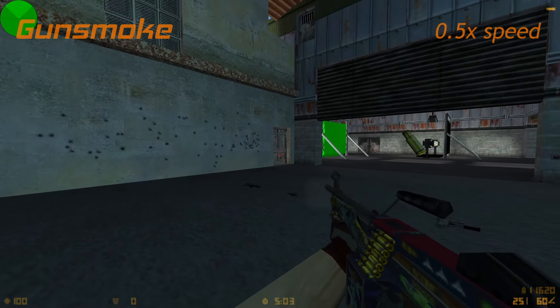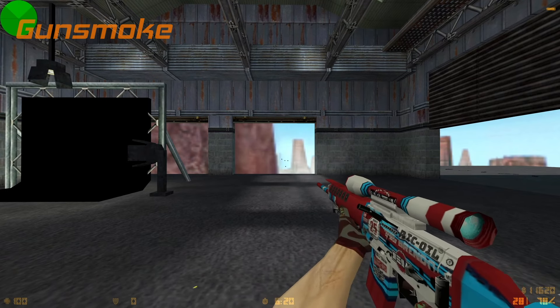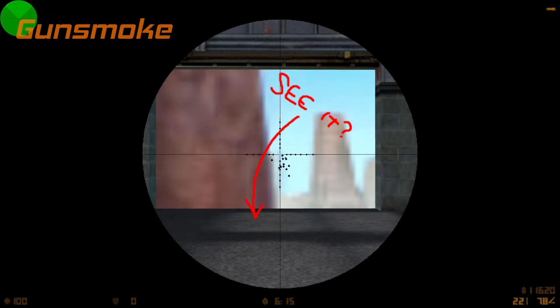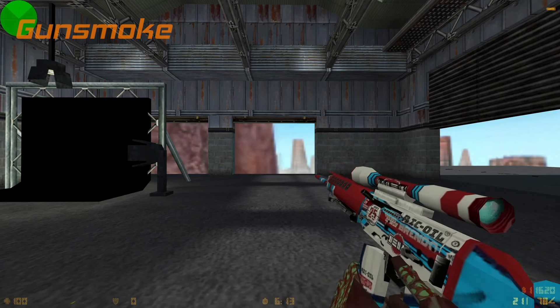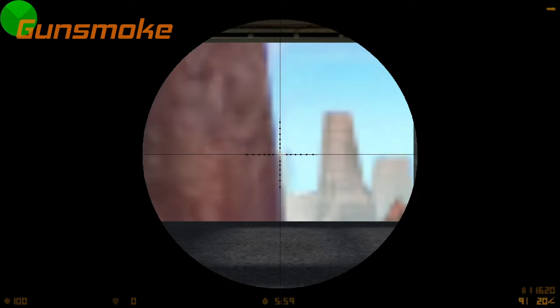Unfortunately, there are a couple of rough edges. Firstly, shooting while looking down the scope of a sniper rifle will make the smoke come out of the bottom of the screen, which makes sense. However, this creates a strange phenomenon with the bolt-action rifles, which unscope after every shot — the gun smoke will still come out of the bottom of the screen.